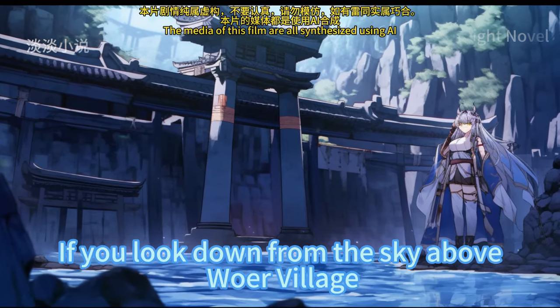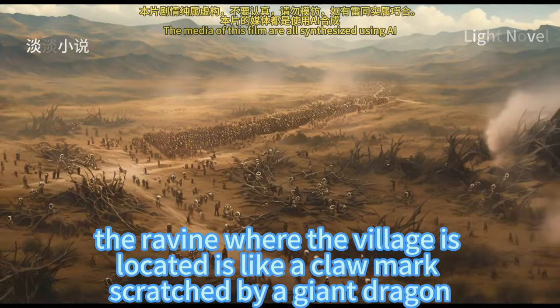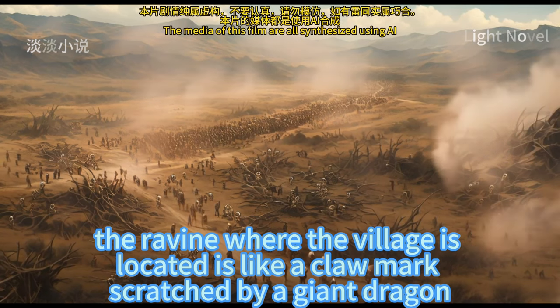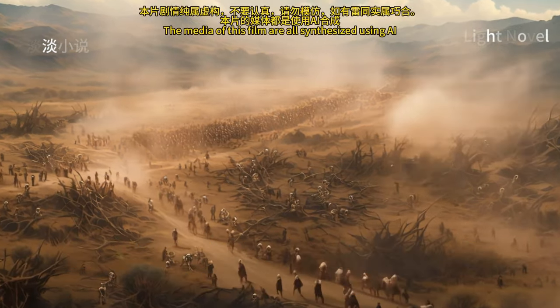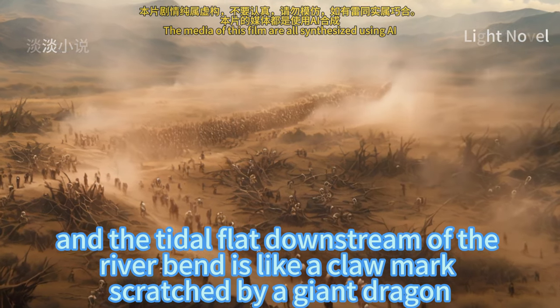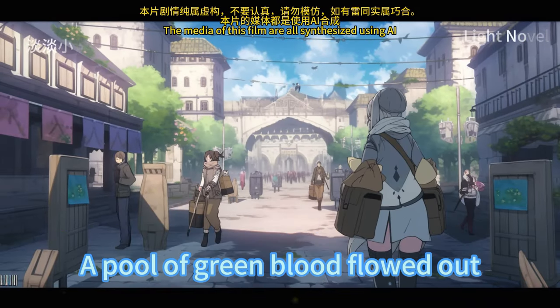Chapter 301: Reservoir. If you look down from the sky above Wall Village, the ravine where the village is located is like a claw mark scratched by a giant dragon. The entire Wall Village is located in the green claw mark, and the tidal flat downstream of the river bend is like a pool of green blood that flowed out.